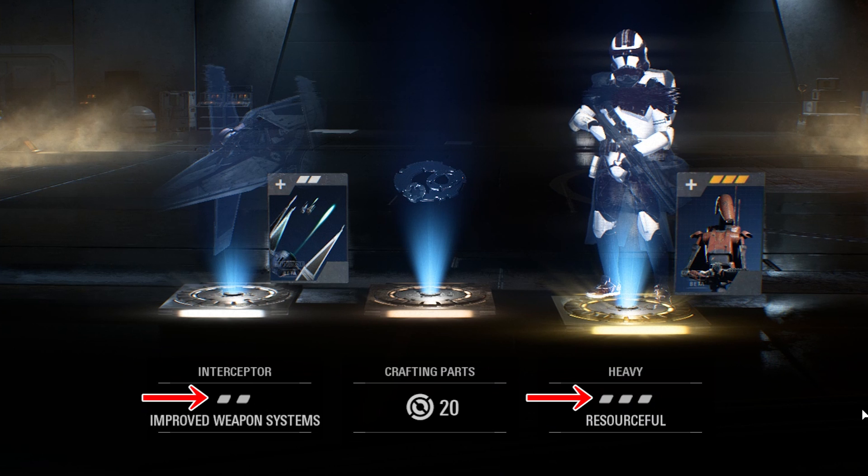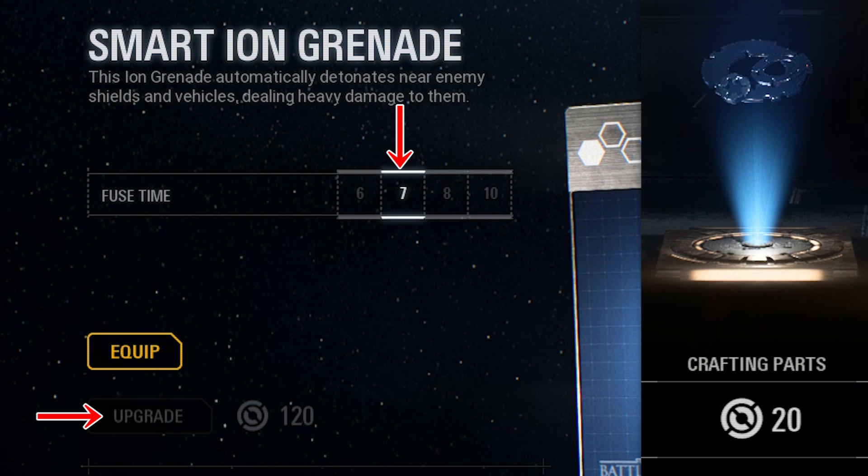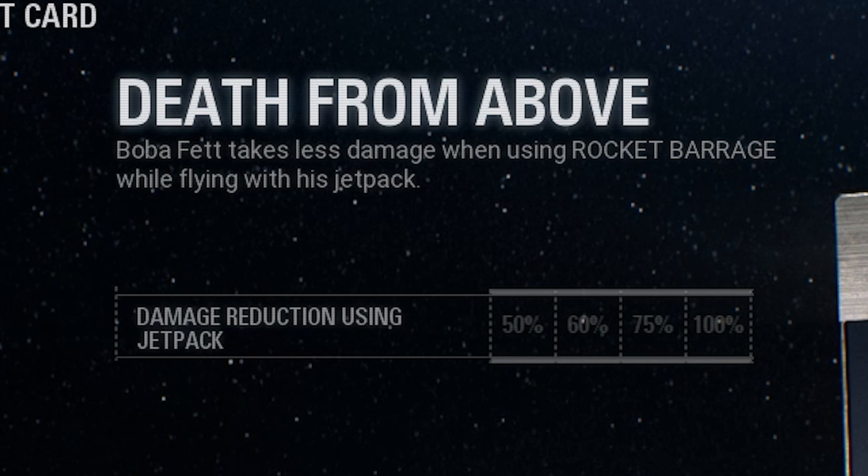Which card level you get from loot boxes is completely randomized, but you can take a lower level card and upgrade them by paying a certain amount of a currency called crafting parts, which can also only be obtained with loot boxes. The most ridiculous of these star cards is one for Boba Fett called Death from Above, which reduces damage when using the Rocket Barrage ability while flying with his jetpack. At level 1, damage is reduced by 50%, and by level 4, damage is reduced by 100%.